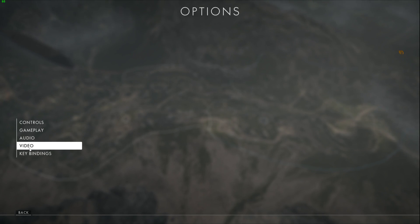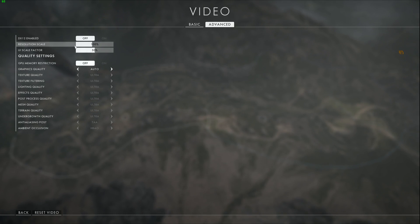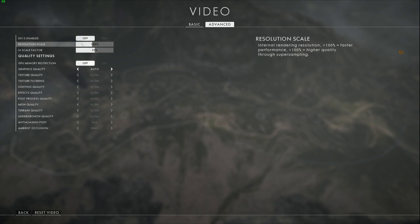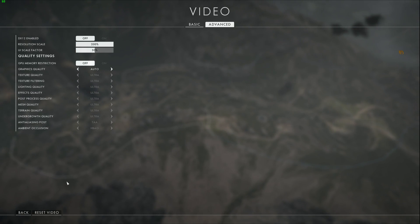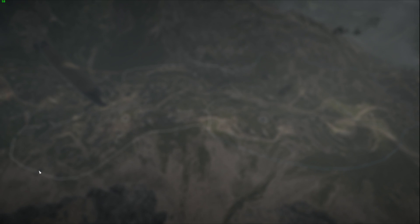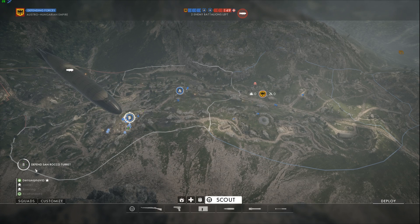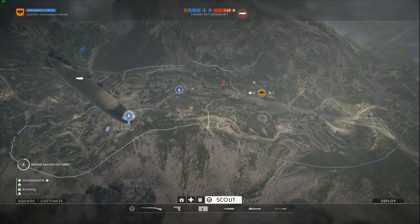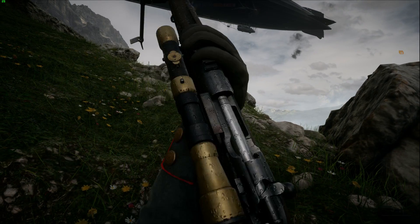Anyway, go to options, you can go to video. Go to resolution scale. It says 'Cross performance, higher quality through super sampling.' So I turn this all the way up and go back. You can see my FPS drop down to roughly 30. That's because now I'm playing 8K.